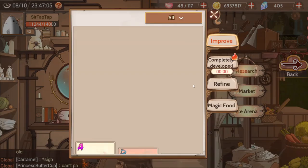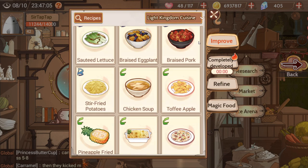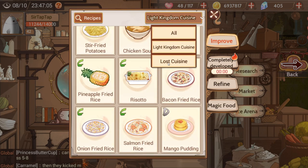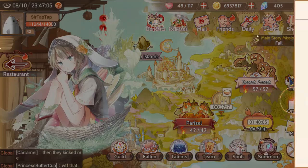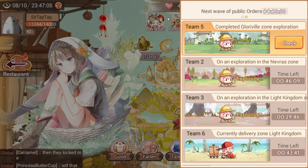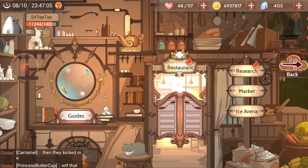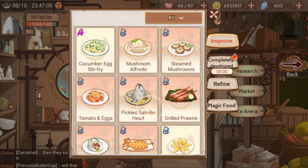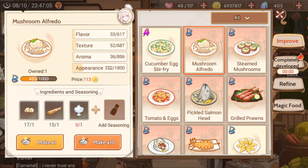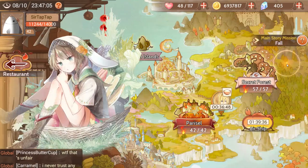It'll tell you in this menu — about five minutes for the next wave of private orders. Private orders spawn pretty quickly and only use your local cuisine. In the research menu there are different kinds of cuisine, so if you're from the Light Kingdom it'll be one of those dishes — it'll never be a lost kingdom or lost cuisine recipe. The other kinds of orders are public orders. There are three waves of public orders every day, they're pretty hard, they require three of each meal — up to three different meals — and they exclusively require lost cuisine items. To prepare, if you stockpile at least three of every single lost kingdom item, you'll be able to do at least one public order.